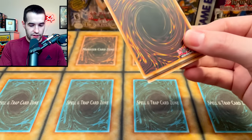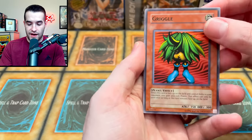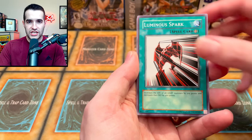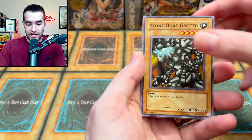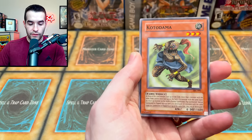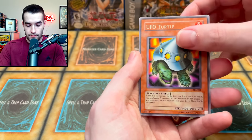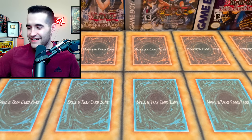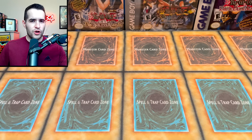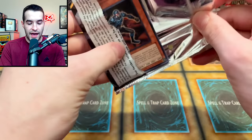Spell Ruler — let's see what you got. Can you pull us another foil? We've already had crazy ratios on these. We have a Griggle, Luminous Spock, Chorus of Sanctuary, Electric Snake, Red Archery Girl, Koto Dama, UFO Turtle, and finally Umi Ruka — just a regular common. We still have a couple packs left though, so if we can pull another foil we're going to go to a random legacy pack.